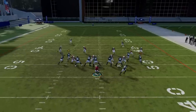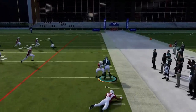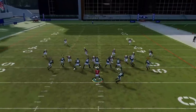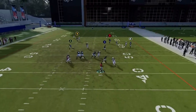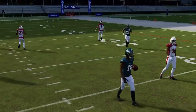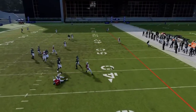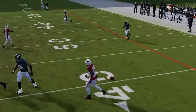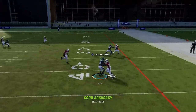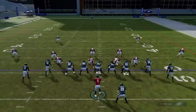Next up we've got the Mesh Spot. This play is really all about the drags. If the drags are covered, the comeback route — the little hook route over the center of the field — will be open, especially if a user middle linebacker leaves the center chasing the drags. Against the computer it probably won't happen as much. I typically try to roll in the direction of the running back since that's really my read. The third option is taking off with the quarterback if you have a fast one — those are your three reads.